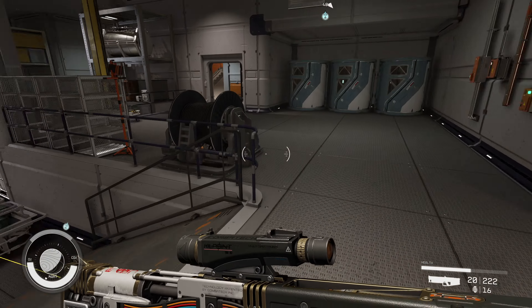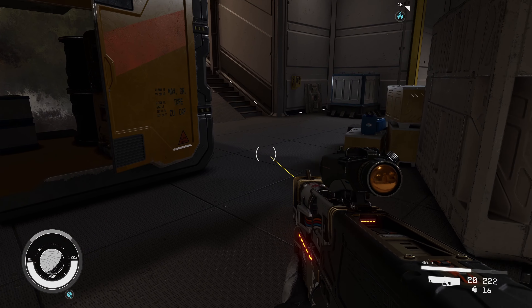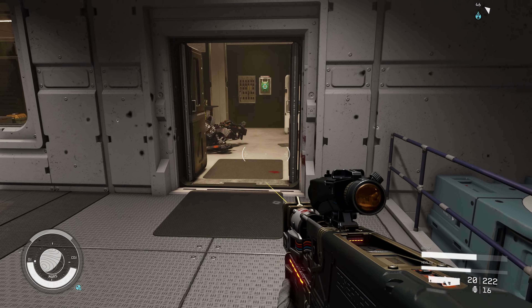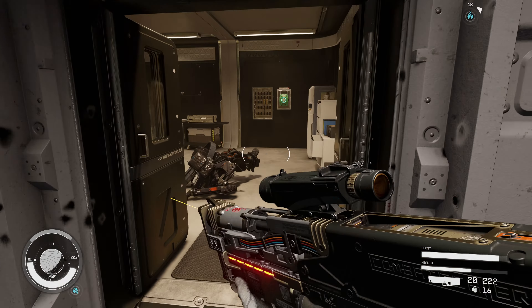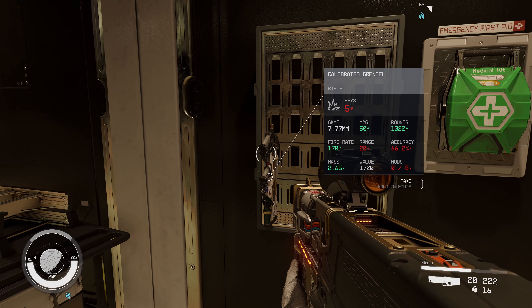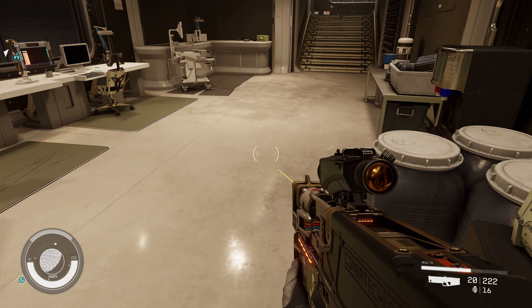I'm wondering if I can take mods off of things and put them on other things — take that boosted oxygen supply and move it off that helmet onto a different helmet or other piece of gear. I think that'd be really cool. We're about to be encumbered, just a second here.